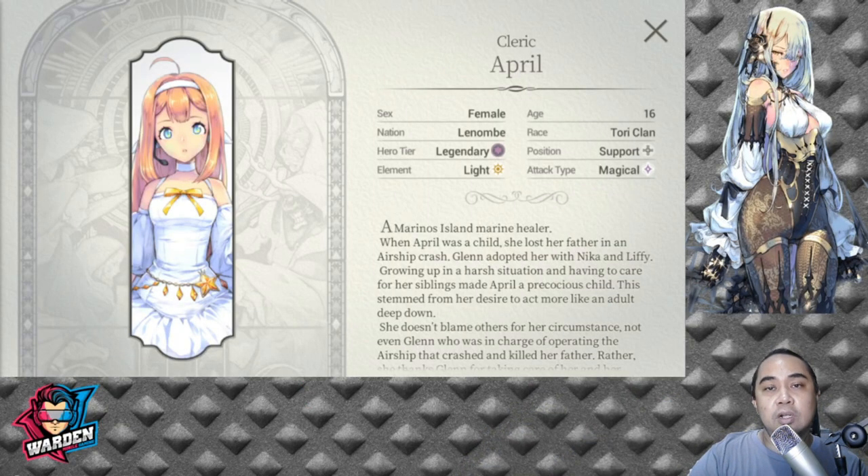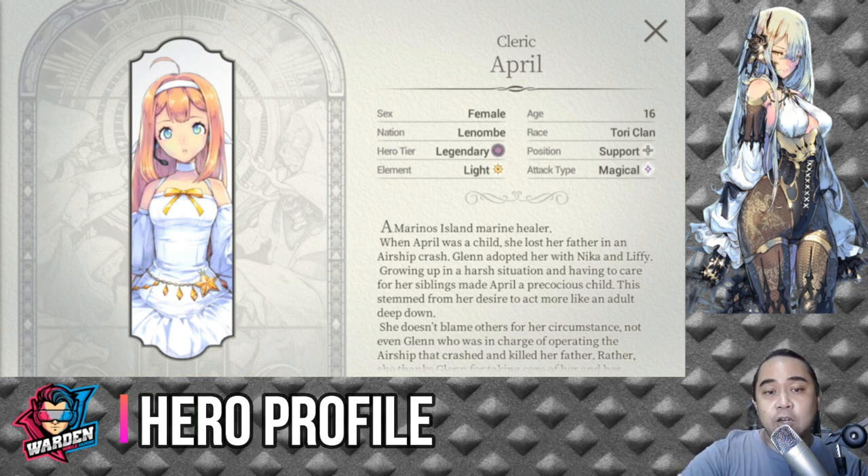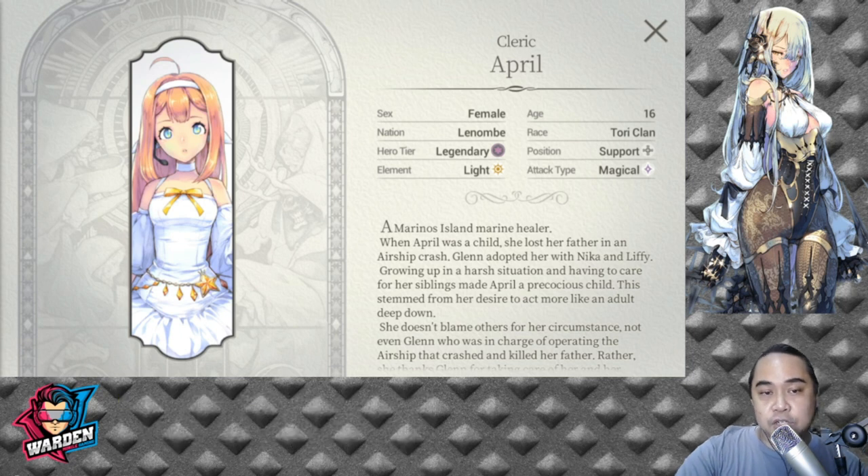We'll start off with FC April's hero profile. She's from Lenombe, which is FC Rachel's nation. Her element is light, which we all need good heroes for right now, and her position is support. Her attack type is also magical, same as Talia.